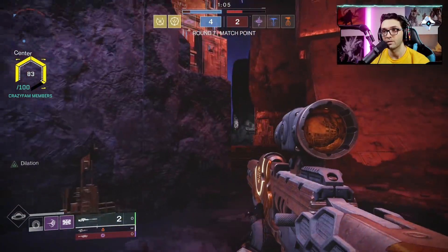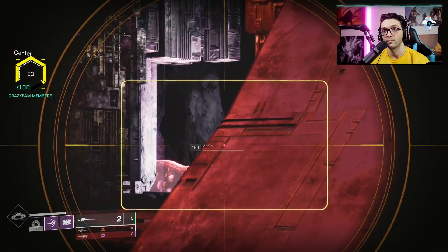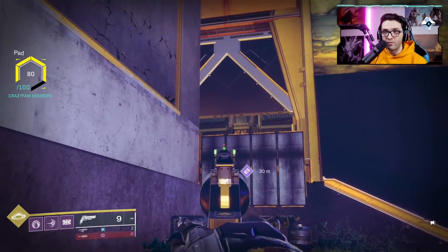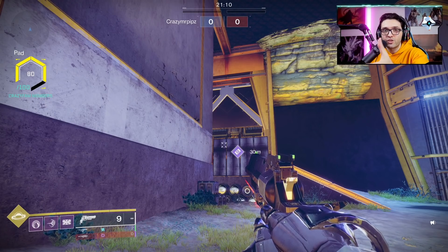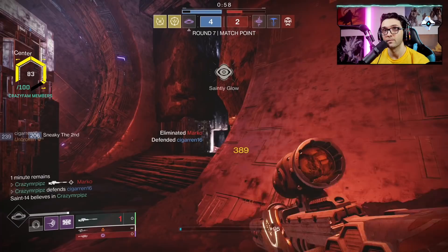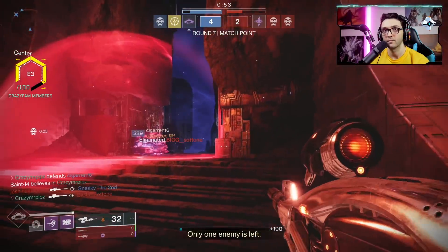The next stat is Recovery, and the reason you want really high Recovery is it will save your life more than you can imagine. If you're getting tagged and you get around the corner — thanks to Shield Bash you get around the corner really quick — you create that distance and give yourself one or two seconds, which is more than enough to start the Recovery. It kicks in and now you're ready to re-engage. Recovery is extremely important on every class, obviously also on the Titan.